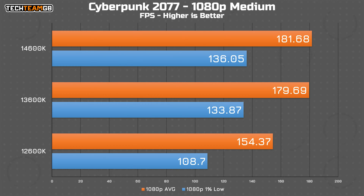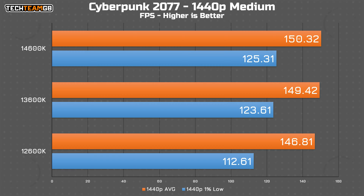Cyberpunk on medium settings at 1080p is the same story. The 12600K is about 25 fps slower than the 13th and 14th gen chips, while those two only share a 2 fps difference. There is no significant improvement between the previous generation and this new one. As expected, 1440p flattens those results even more, with only a 3 fps spread across all three chips.